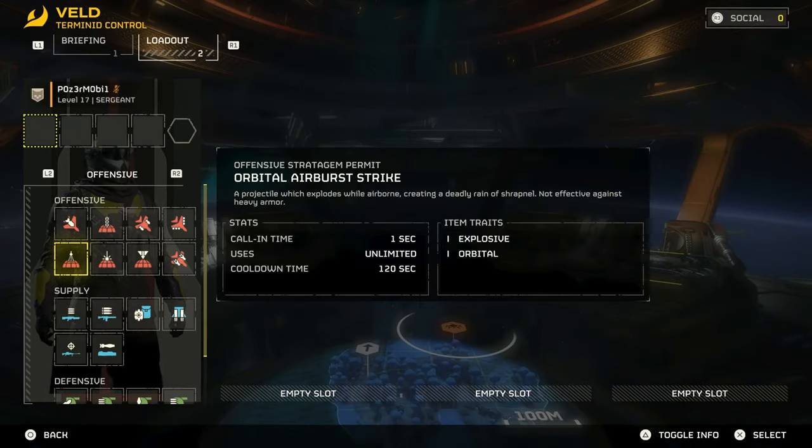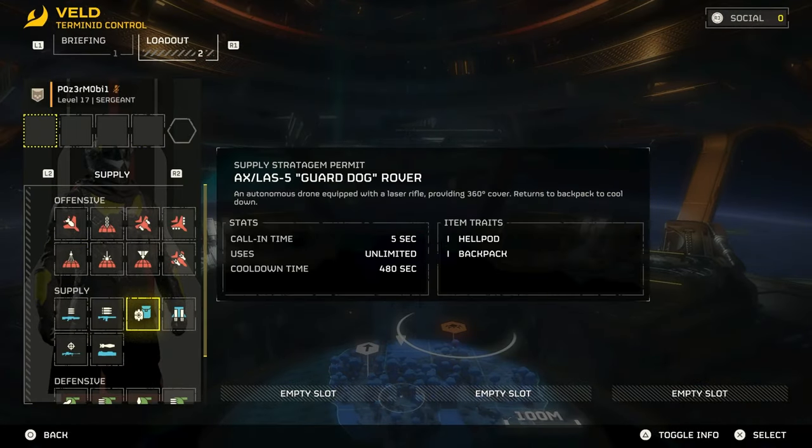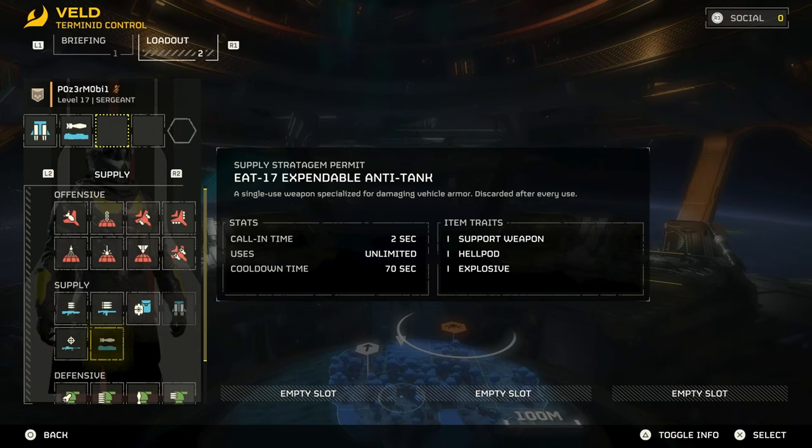First things first, you've got to get to level 8 to unlock the jump pack, and you'll get the expendable anti-tank at level 3.